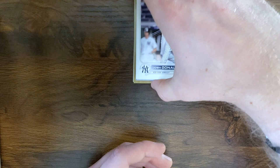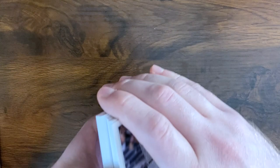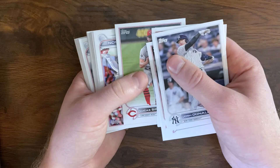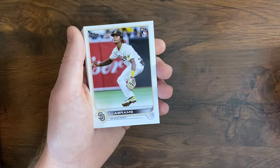Cut the deck there. Started off with a Josh Donaldson, MJ Melendez rookie, Luke Jackson, Yoshi, Ryan Pepio rookie, Jonathan Villar, Darren Ruff, Josh Lowe rookie, Lucas Simms, Corey Dickerson St. Louis, Jeremy Pena rookie debut, Abrams rookie, Hunter Renfro, Pena rookie. Nice little run there. Mike Brasso.